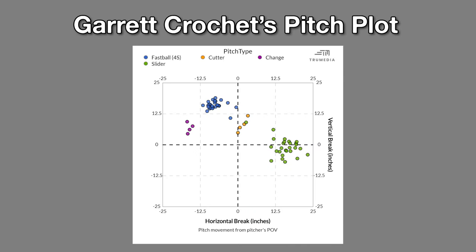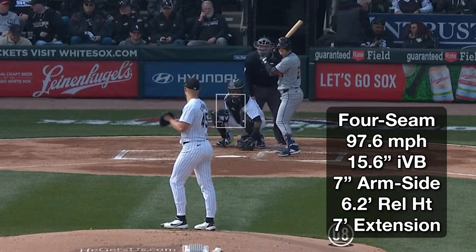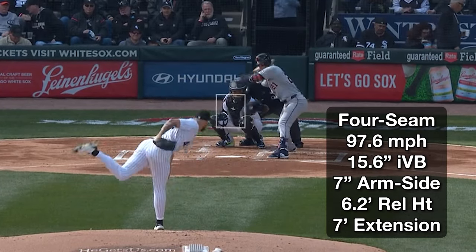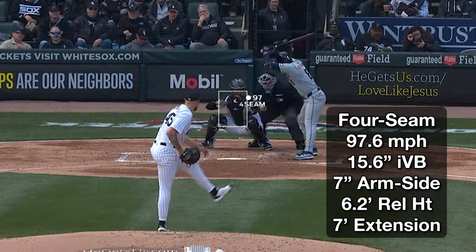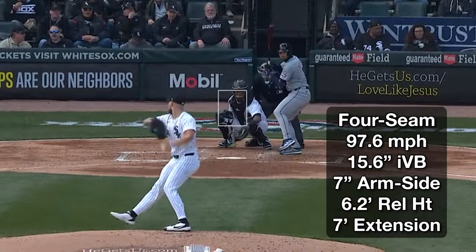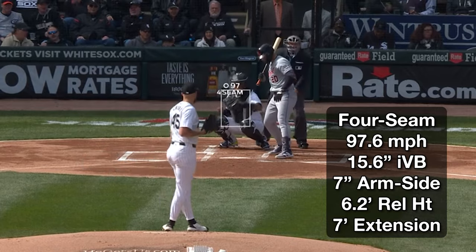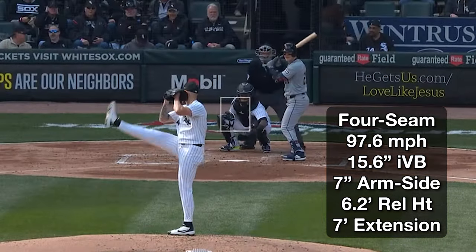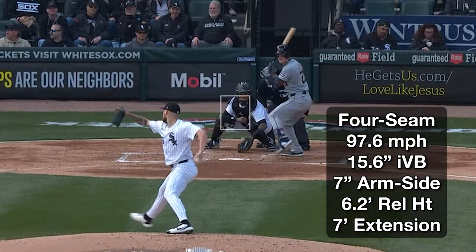His four-seam had some variance yesterday. As you can see in this plot, we have some things lingering outside where we think that concentration of his average shape is, and that's going to pull down the overall grade slightly because it's underselling how much arm-side movement this pitch is getting. So the seven inches of arm-side movement he gets on average is probably more like 10 inches. He's also extending near seven feet on average, which is one of those subtle things that will help the pitch play up — that's somewhere around the 90th percentile in Major League Baseball.